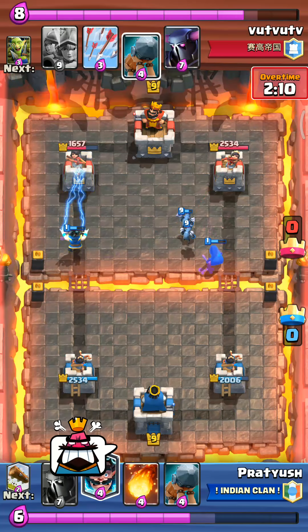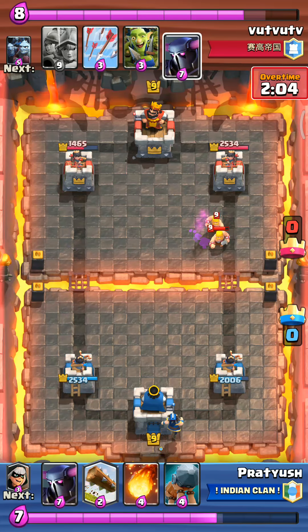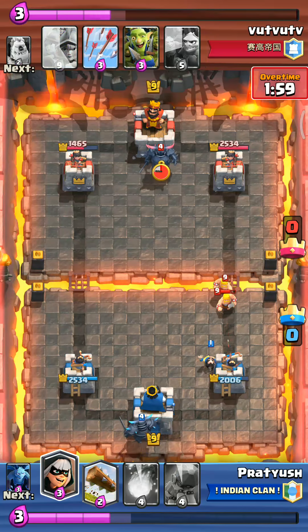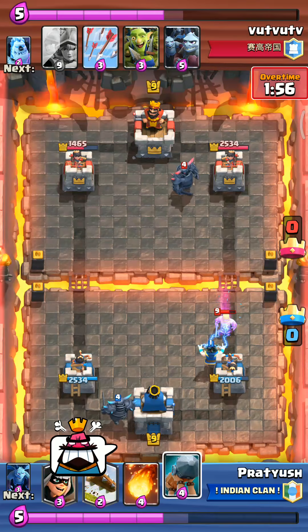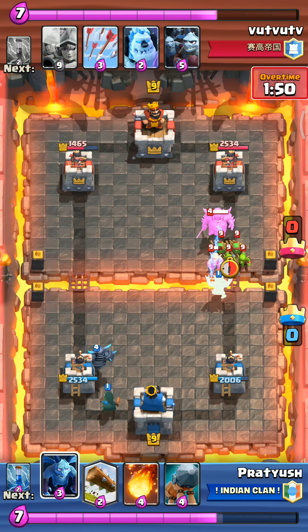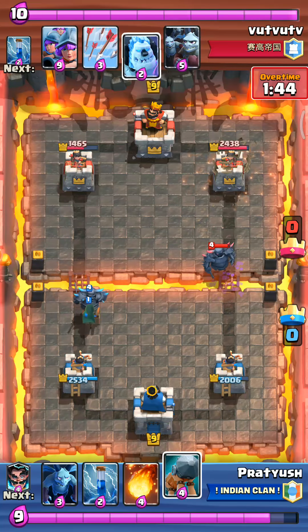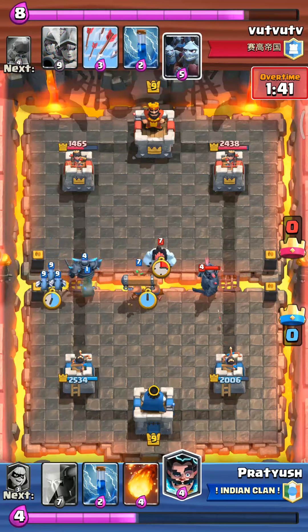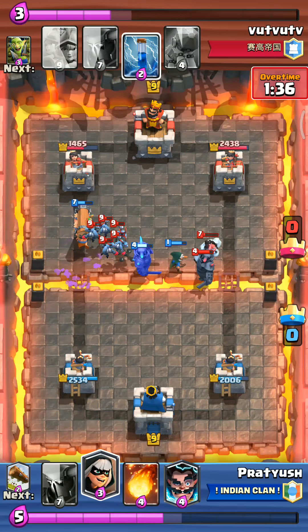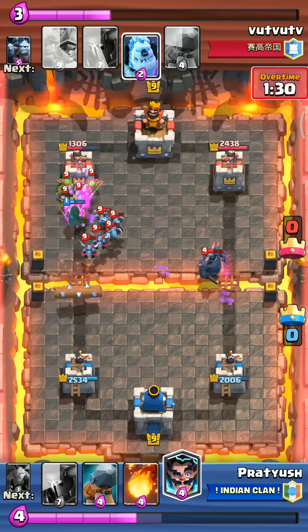Zap goes down, zap goes down and that goes pretty well. Electro taking some shots on the left tower. Bandit - battle ram comes in, no worries, the electro will take care of the barbarians. My pekka comes on the left, his comes on the right, nice. I'm gonna use the battle ram to lure that pekka towards the left. Log, minions on the left and the battle ram - the bandit gets the pekka going back, nice.